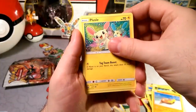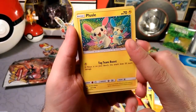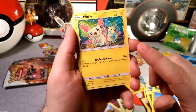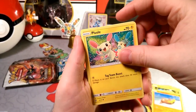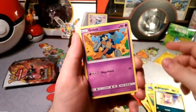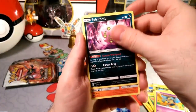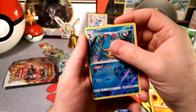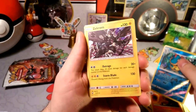Stunfisk again. Plusle with that tag team boost. Have you guys seen that deck list of the Plusle Minum deck? If you haven't, search it out — there's a pretty good video going around of it, and it's a pretty funny looking deck, which makes me think about other partners that could do the same thing. Super Scoop Up, Spiritomb, Incineroar right from the belt — a reverse. Croconaw, gotta try out that plunge ability.